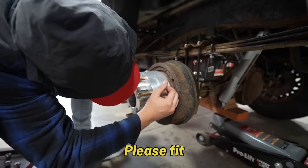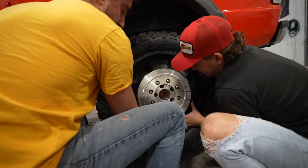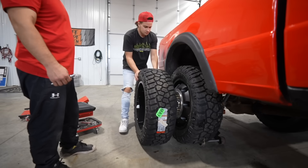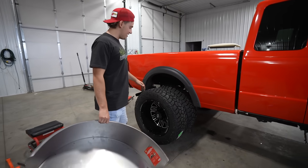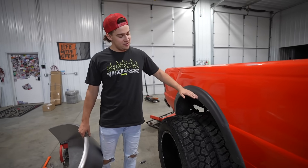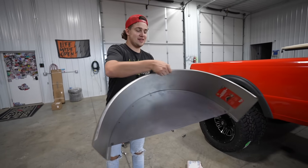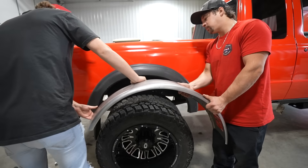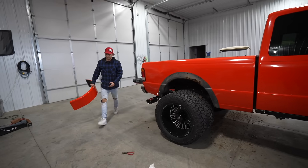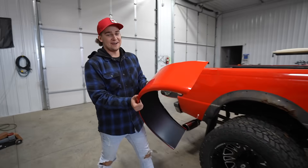Dually wheels are on and they look pretty good. Now we've got to figure out what to do for a fender to cover them up — we figured we could just buy trailer fenders. We have two ideas: the first is just leave them black, and the second is wrap them red. If wrapping red doesn't work because we're not sure it'll stick, they'll be black underneath as a backup plan. They turned out so good — now we just have to figure out how to mount them.